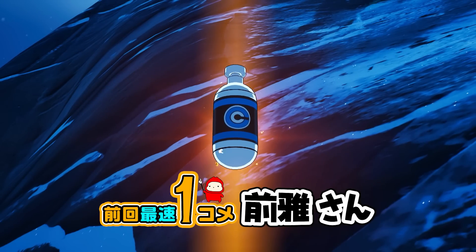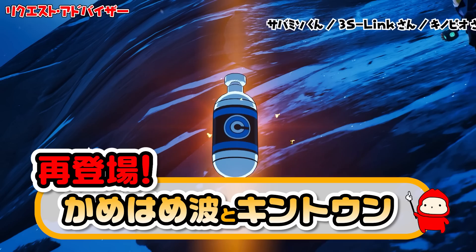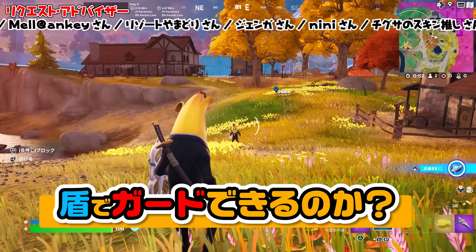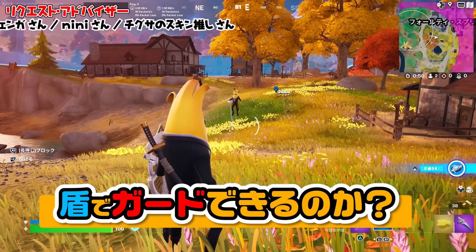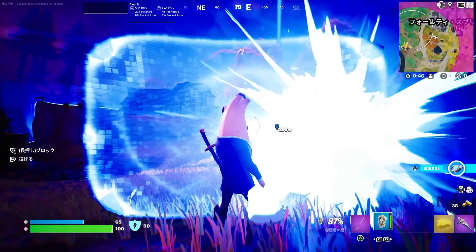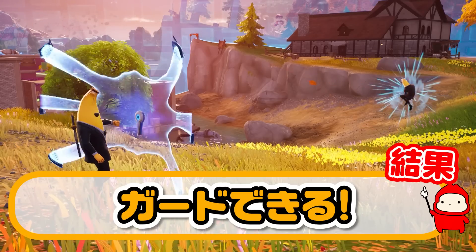さあアポデゴのc要素、色々検証していきましょう。まずはカメハメハと金トンが再登場。さあたてでガードできるのか。ガードできる。